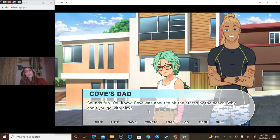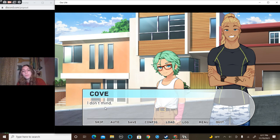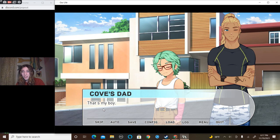'Sounds fun — you know, Cove was about to hit the stores by the beach. Why don't you go with him?' You gave a ready nod, squinting in the direction of the stores. 'Oh, is that okay? I don't mind.' 'Great — I'm sure you guys will have loads of fun.' Mr. Holden reached into his pocket and pulled out a leather wallet filled with money — you found it odd since your moms only ever seemed to have cards in theirs. He leaned in to pass a crisp ten over to Cove, giving him a wink and a smile. 'Get something for your friend too.'